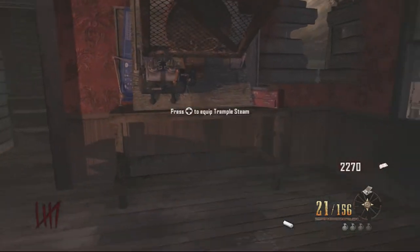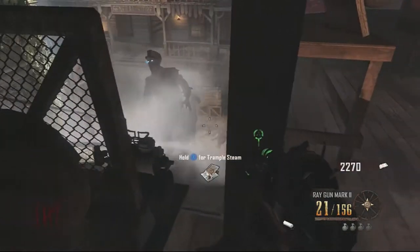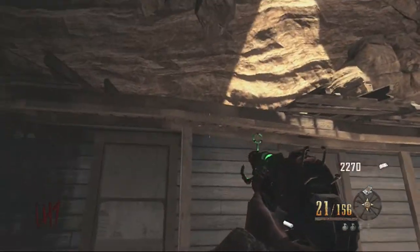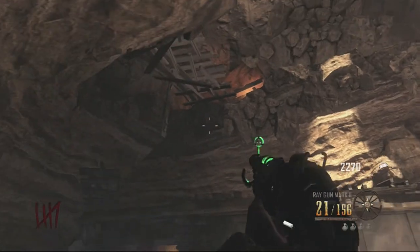There are so many things to make videos on and give you guys more information about. Anyway, the Trample Steam works just the same way as in Die Rise — it will launch zombies, it will launch you, and you can get to high places really nicely and smoothly. You can see the Trample Steam here in action.